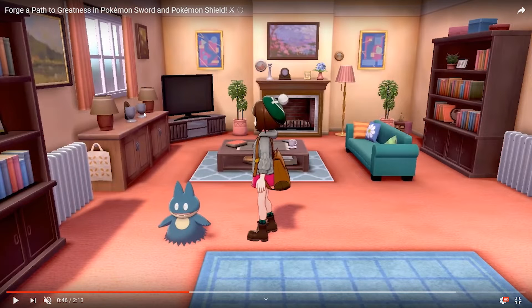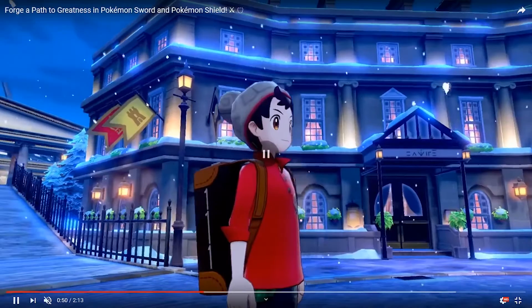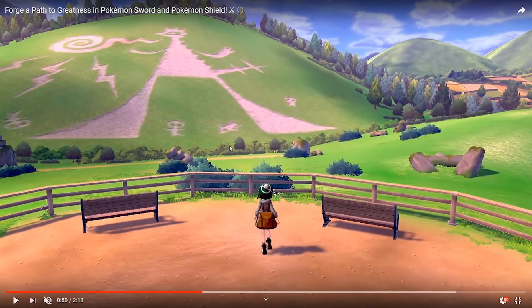This is more than likely the trainer's home because there's a companion Pokemon here. Typically, recent Pokemon games will have a little companion Pokemon in your own home to keep your mom or parent company. In the snowy village we have these more train tracks back in this shot.